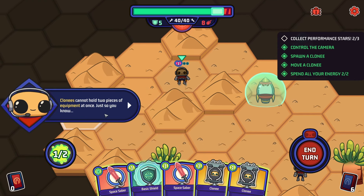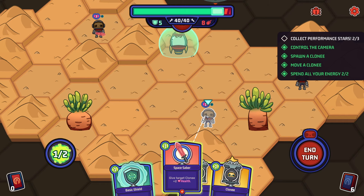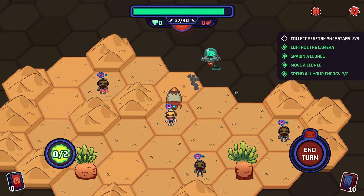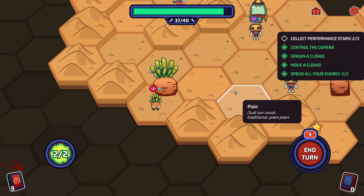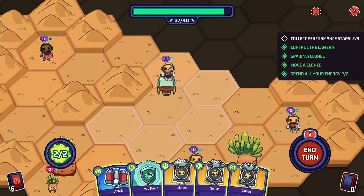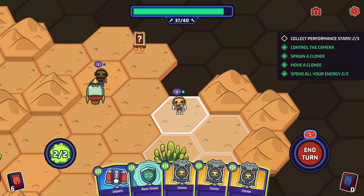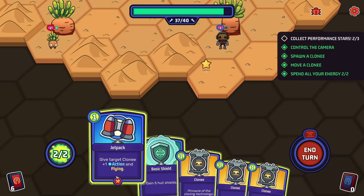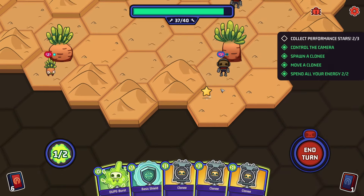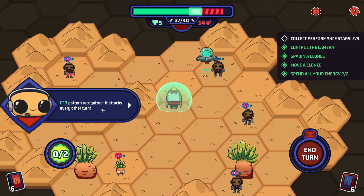You can hold two pieces of equipment at once, just so you know. We get another cloney - a sword would have been better. Do one damage to target unit - it's a hold for a few seconds. That's good, it attacks every other turn.